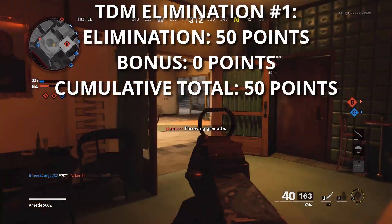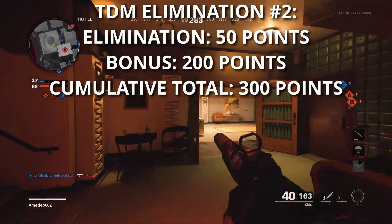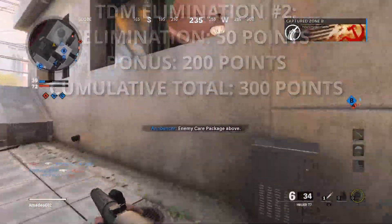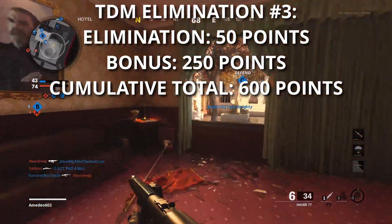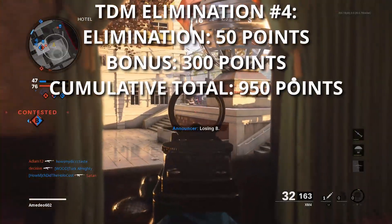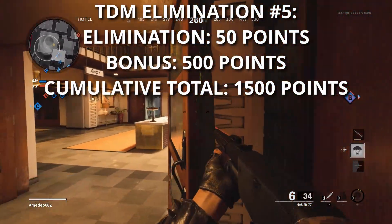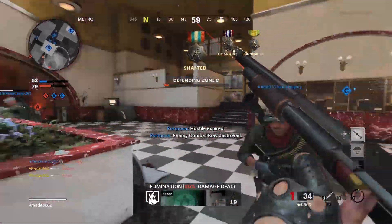Because TDM is a little bit of an oddball, let's cover that one first. For your very first kill in Team Deathmatch, you get 50 points for the elimination and no streak bonus. For your second kill, you get 50 baseline points plus 200 bonus points, bringing your total to 300. The third kill is worth 50 baseline plus 250 bonus, doubling your score to 600. Kill number 4 is 50 plus 300 bonus, bringing your total to 950. That fifth kill is special — you get 500 bonus points plus 50 baseline, bringing your total to 1,500 points. So every time you see a bloodthirsty popup on your screen in Team Deathmatch, you're up to 1,500 score for that life.